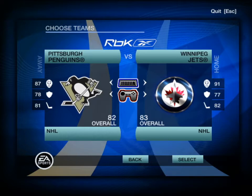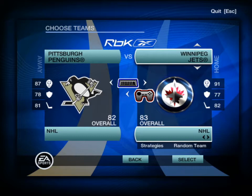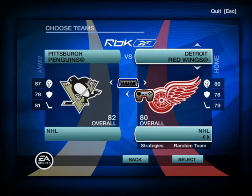We'll kind of go through some of the new things in the mod with rosters. In the case of Atlanta, they're now updated to Winnipeg, although they take the place of Detroit, which is so weird. That's why it's Penguins and Jets - because the 2008 and 2009 Stanley Cup Finals were Detroit and Pittsburgh. But Atlanta slash Jets and the Wings have switched spots in the mod.